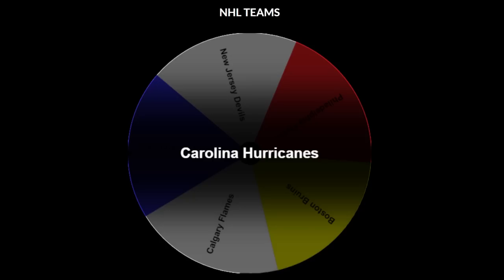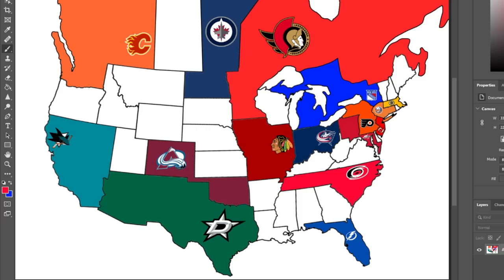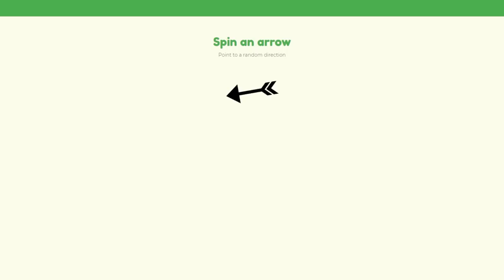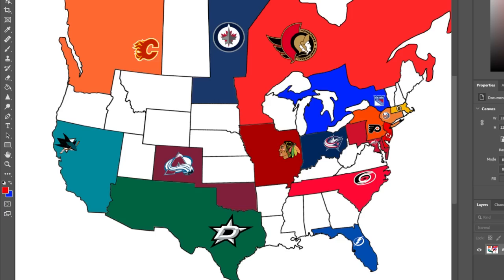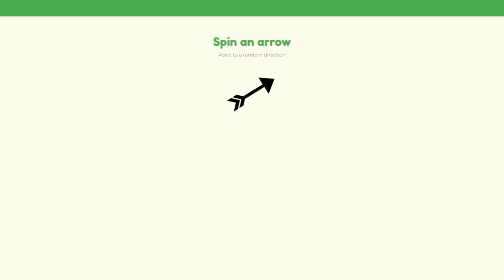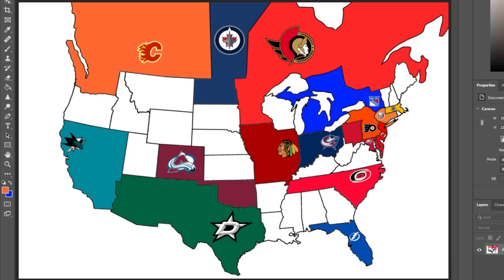The Carolina Hurricanes head south, claiming a free state. The New Jersey Devils head west, also claiming a free state beside Washington. The Calgary Flames head northeast, claiming Saskatchewan.